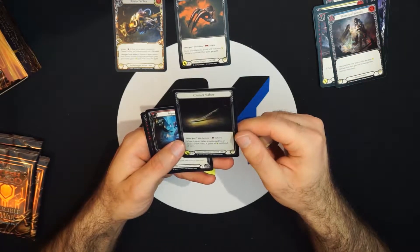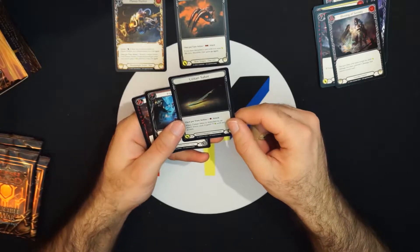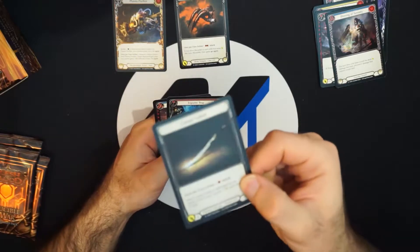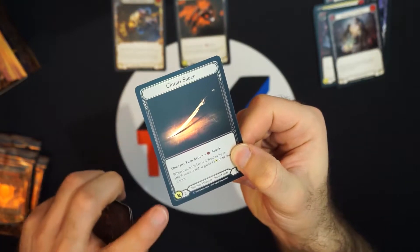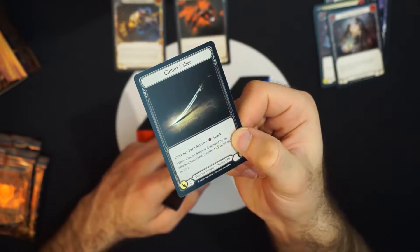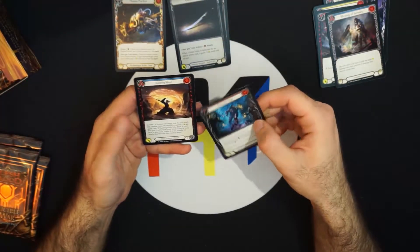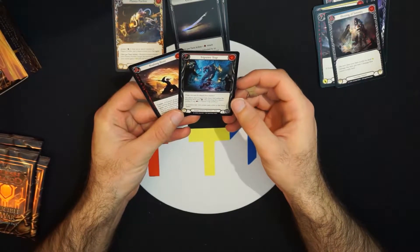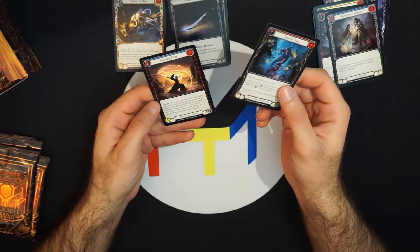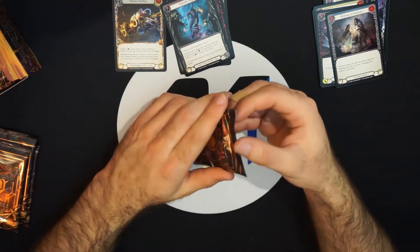It's a Centauri Saber — a foiled warrior weapon. The tip of the blade is foiled; it looks really good on camera. So there's our foil. Then two rares: a rushing river — beautiful card art — and a trip wire trap. I think Crucible of War art can compete with Arcane Rising 100%. That's our two rares. On to pack three.